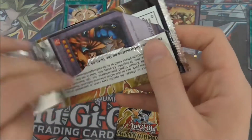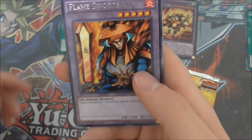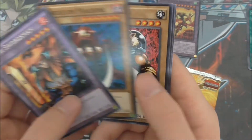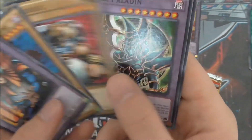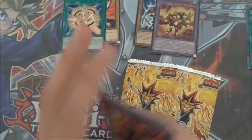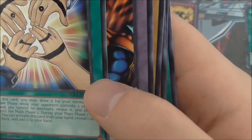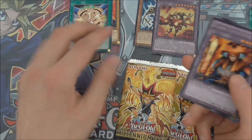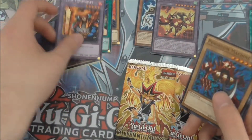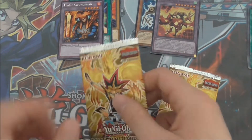Third pack. That's interesting — the rare is actually at the front in this one. So we've got Flame Swordsman, Pendulum Machine, Tiger Axe, Dark Paladin and Shrink. Wait a minute, I'm just checking something — is there a code? No? Okay. Just checking because I think these might be American ones, because they do feel a little bit different than the UK, than the English ones.